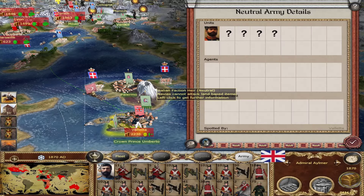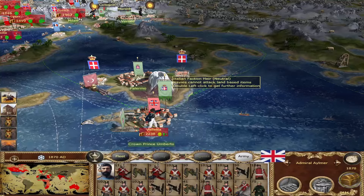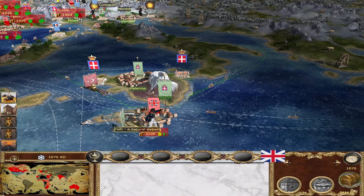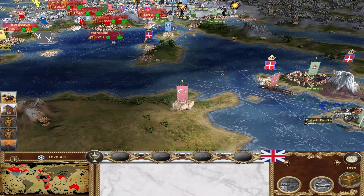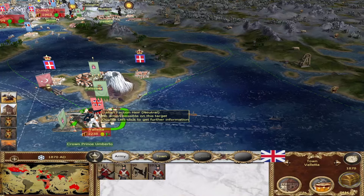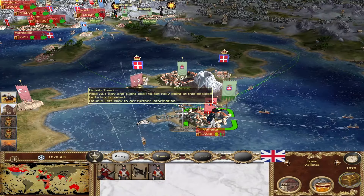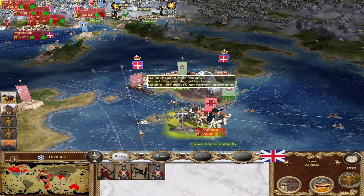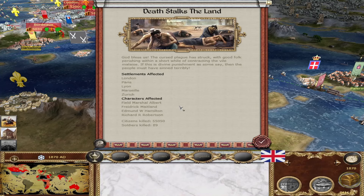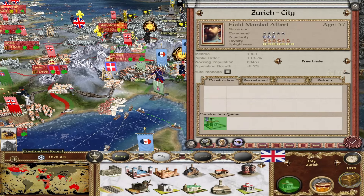Speaking of Italy attacking — look at this. They landed an army right here in Malta. The crown prince of Italy. This is going to be trouble. We have a plague all over the place. Construction — martial law. Let's upgrade this.